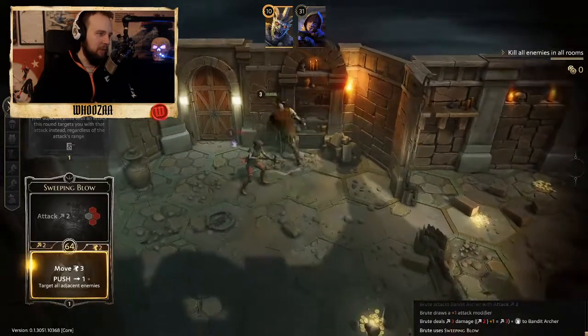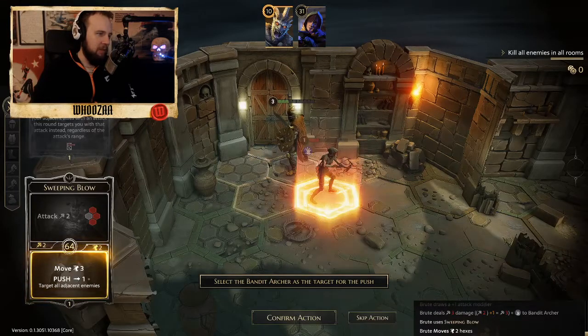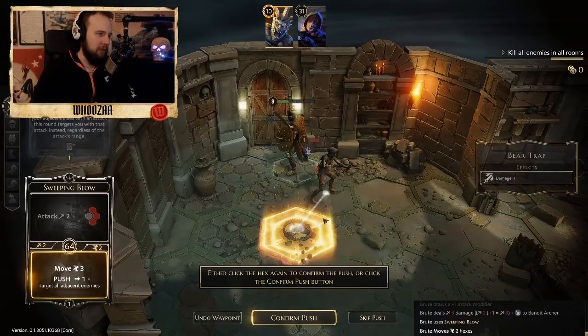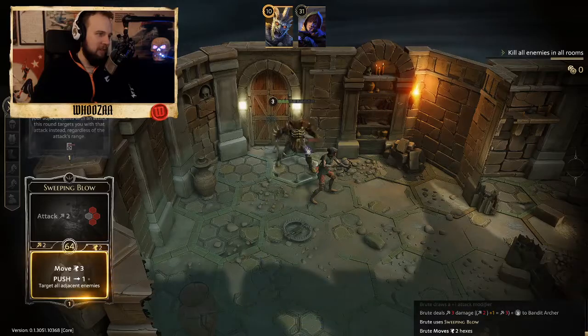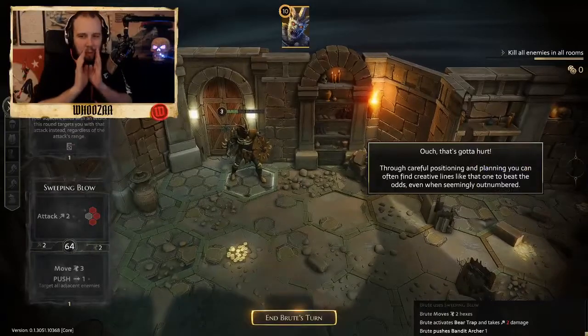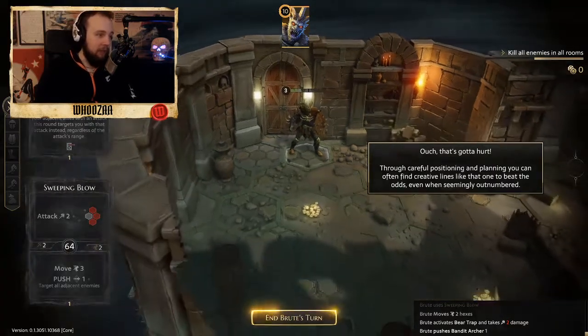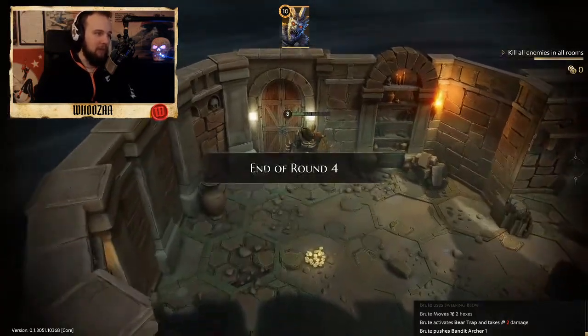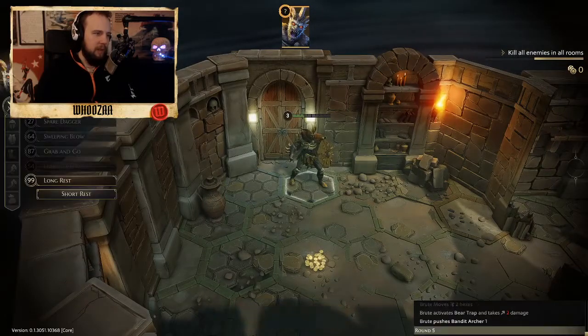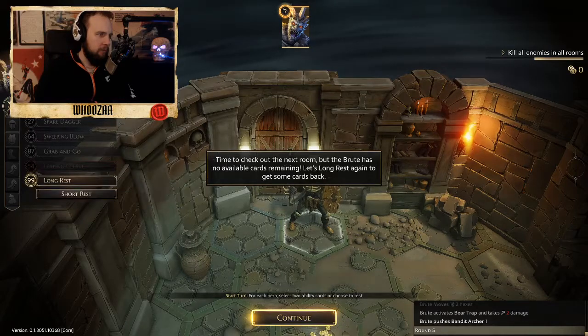Confirm movement. Skip movement. Push into trap! And that roar - looks like a Fus Ro Dah. So that's long rest.